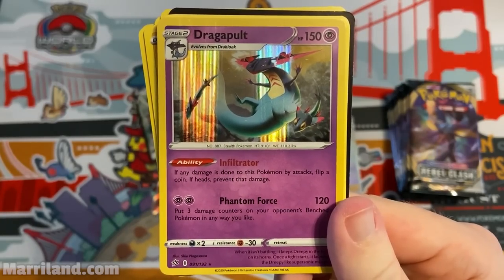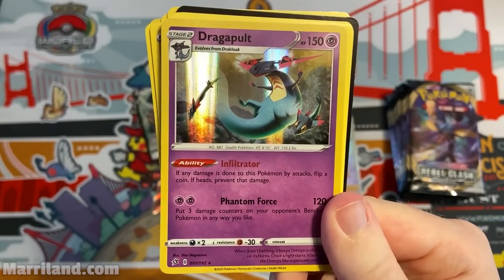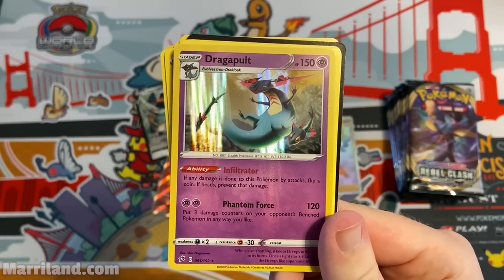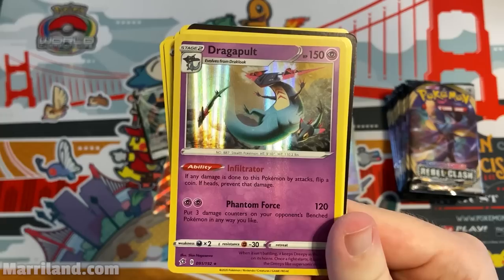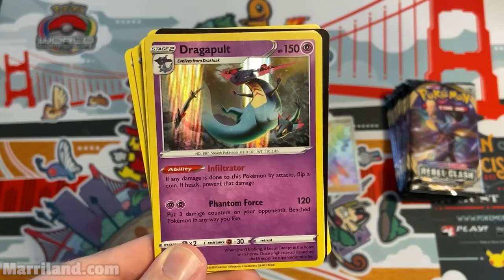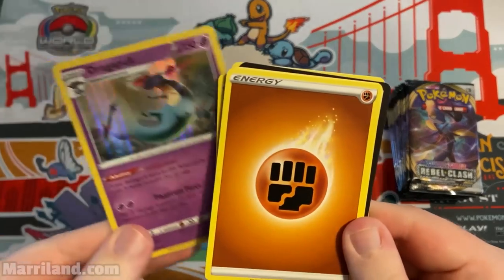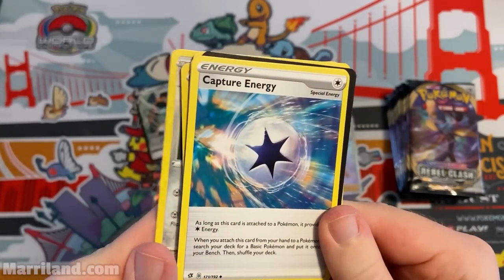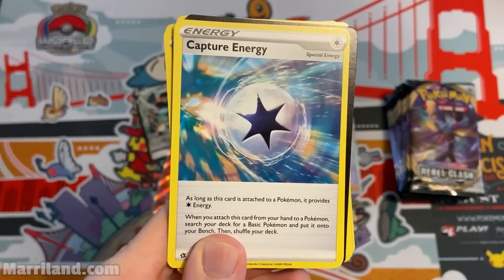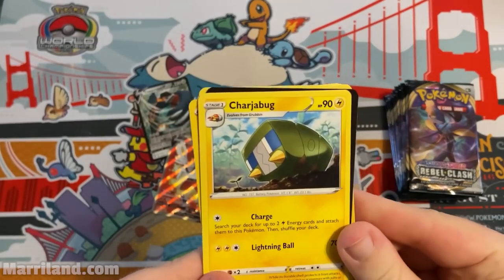Whoa, Dragapult! 150 HP — looks like it wants a hug. Infiltrator: if any damage is done to this Pokemon by an attack, flip a coin; if heads, prevent that damage. Phantom Force, two for 120 and put three damage counters on your opponent's bench Pokemon in any way you like, with free retreat. Really good! Glad to see Stage 2s getting powerful effects. Also a card — when you attach it from your hand to a Pokemon, search your deck for a basic Pokemon and put it onto your bench.